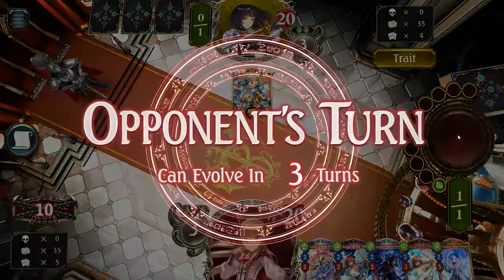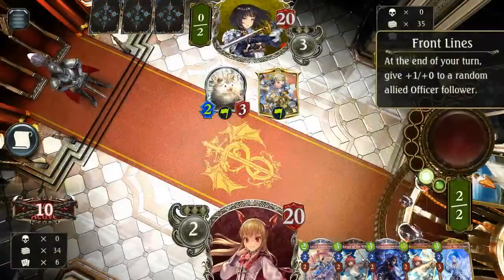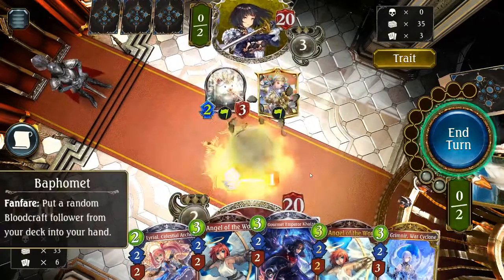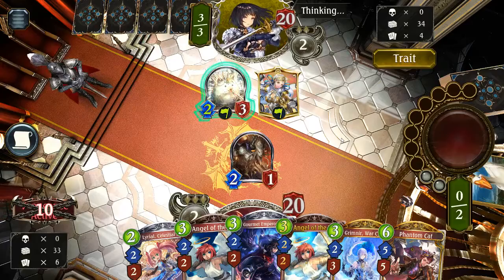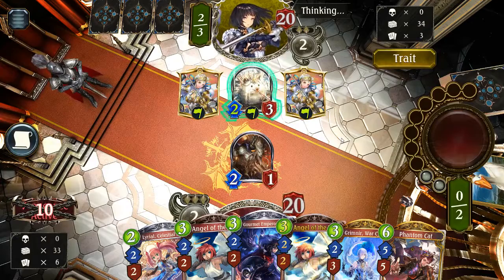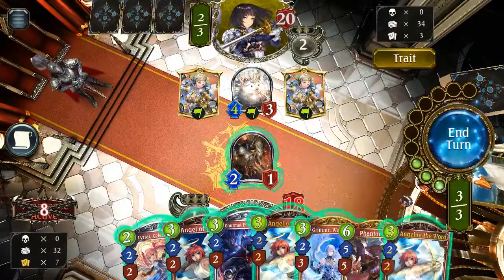I'm guessing it's Frog, maybe? Oh, Bladed Hedgehog. Love this little dude. Good synergy there. Alright, let's see — he's just gonna kill Lyria. I guess we just drop the Baph and probably get another Baph. There's a Phantom Cat. I tend to always get the Baphomets just one after another with this deck. It seems like it never gets those Phantom Cats. He got big quick.